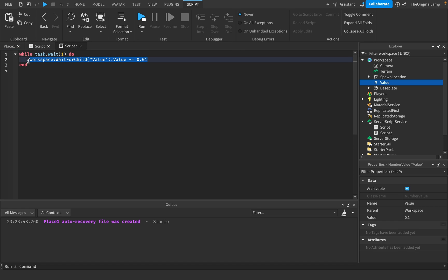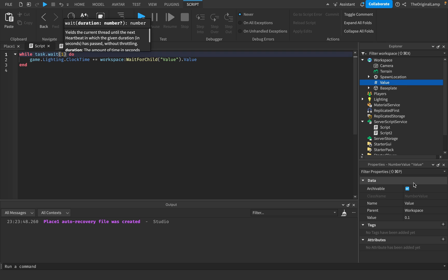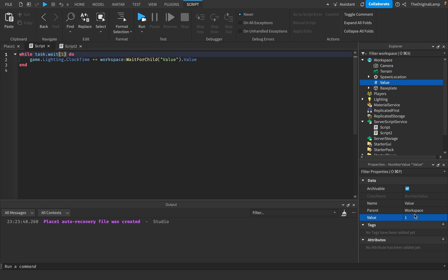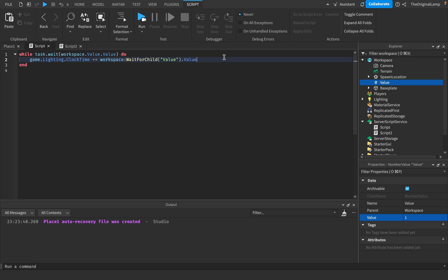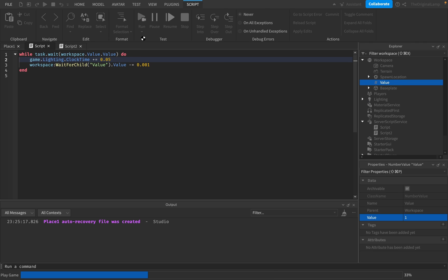If we want to make it accelerate, what I could do is I could take this workspace thing and just say, maybe every one second — it's going to be every one second — while task.wait(workspace.value.value). If this is making no sense, do not worry, because it shouldn't. But I'll say 0.01. And then basically what we're going to do is we're going to subtract this amount of numbers from this value. So the idea here is it's going to be repeating every one second, but then we're going to slightly shave off some time from that one second. Let's try this out and see how this works.